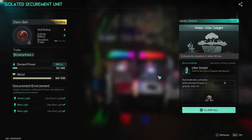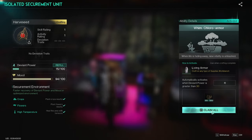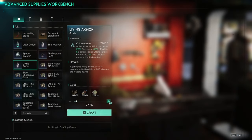It's certain deviants that provide the pieces to make these whims — they're the magic sauce that allows you to craft these potions. The Disco Ball is used for the Utter Delight, and the Harvested Deviant produces Heart Vine pieces. You collect these pieces and then use them at the workbench to craft your whims.